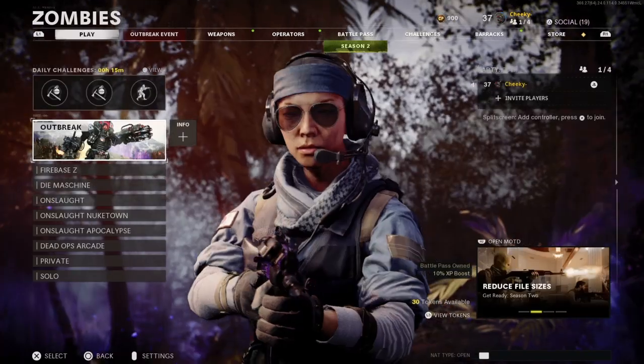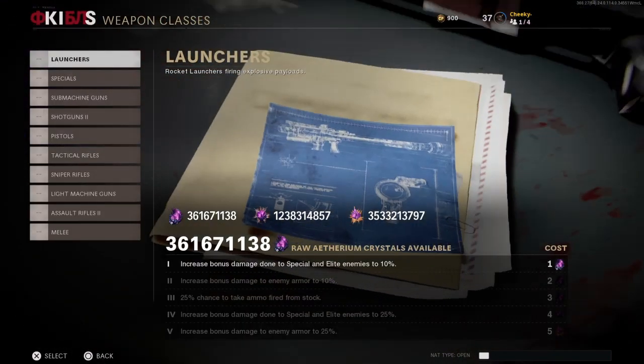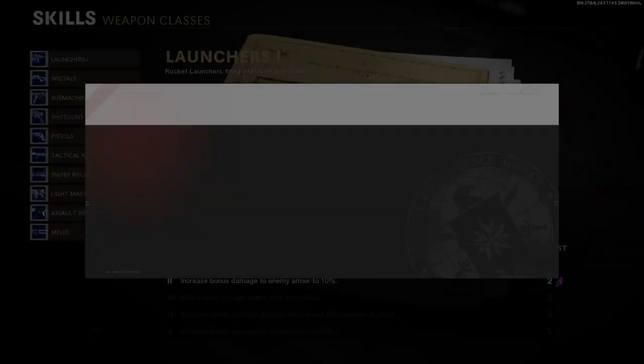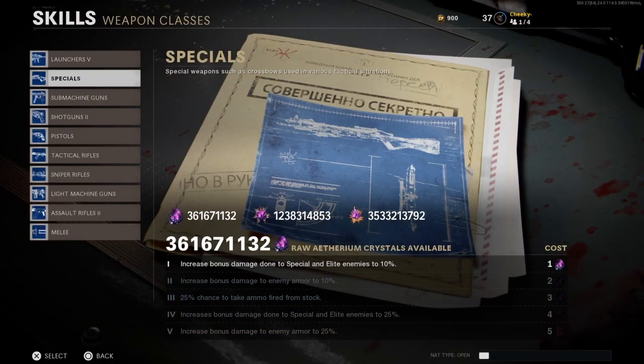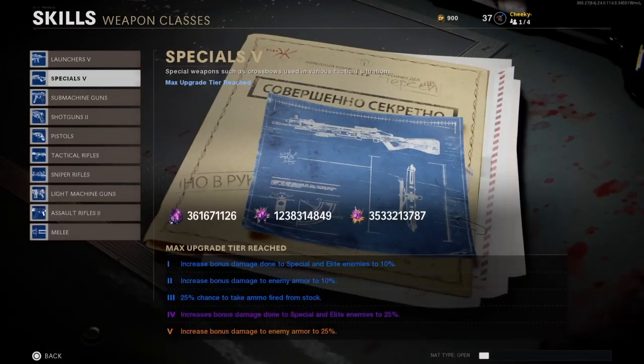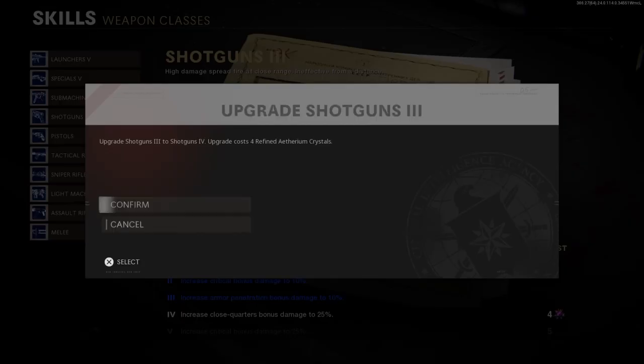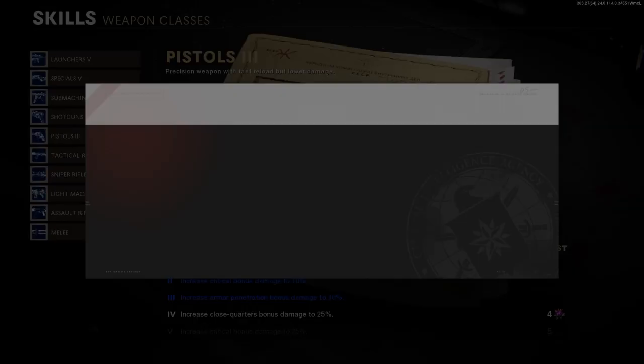Now what you want to do is press X to dismiss, go to Weapons, go to Skills, and as you can see you have three trillion crystals. From here you can just unlock everything — anything you want. Super easy glitch.